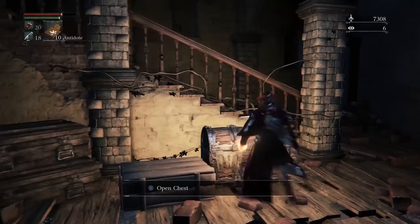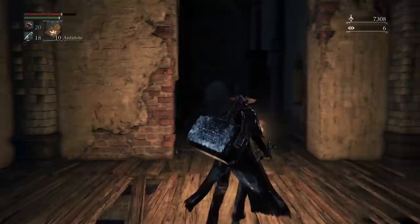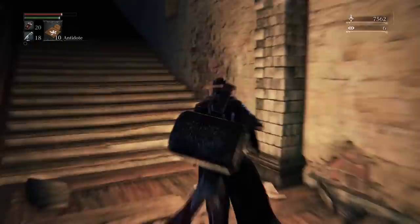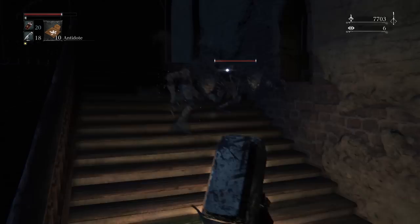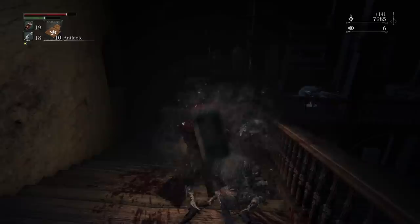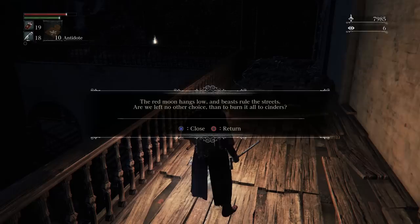We get six blood vials from that corpse, and in here I think we get a gemstone — a Tempering Blood Gemstone. Let's explain upgrades. Upgrading in Bloodborne is about as straightforward as it's ever been. Weapons can be upgraded up to plus ten. Each tier of upgrades requires a different material: it takes 15 shards to go from baseline to plus three, 15 twin shards to go from plus three to plus six, 15 chunks to go from plus six to plus nine, and a blood rock to go from nine to ten. Every tier of upgrade materials goes three, five, and eight — so three for the first, five for the next, eight for the last one in that tier.